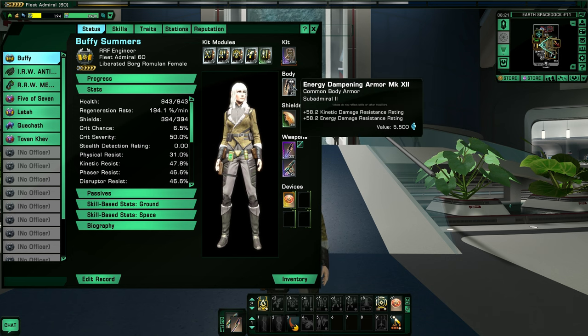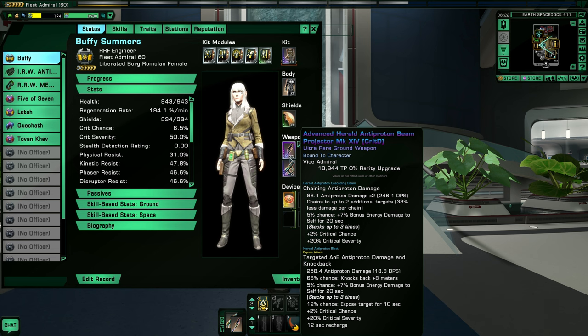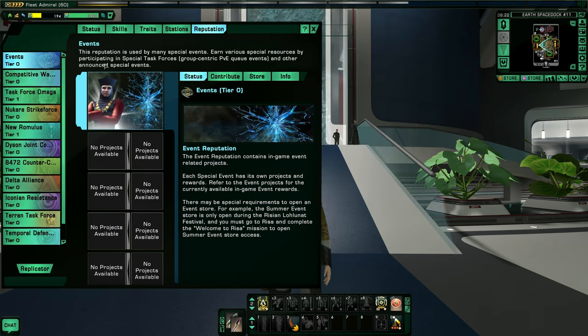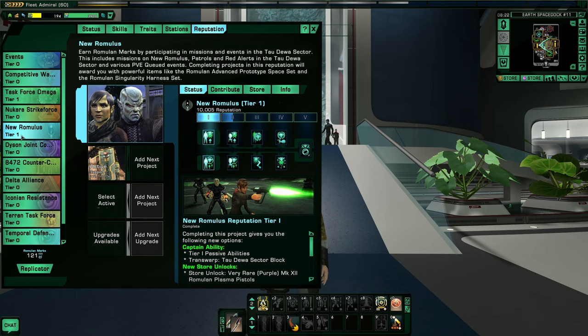I do not have a reputation gear set on this character yet and I'm not really sure what reputation to go with — I could use some suggestions. Given the fact that this is a liberated Borg Romulan engineer, what kind of body and shield reputation set do you guys think I should use? I'm probably going to continue to use my advanced herald antiproton beam projector as the primary weapon, so I just need a good reputation set. I'm working on Task Force Omega and New Romulus — both at tier one — but what other reputation do you think I should go into?